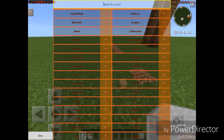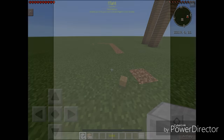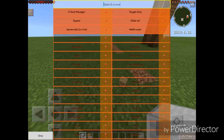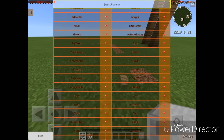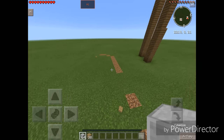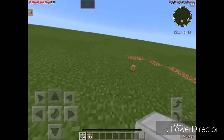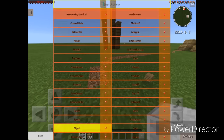Let's turn that off. Next up we have Flights — it enables you to fly, but you need to disable Flights to walk. As you can see, I'm flying. That's really nice, for PVP I guess.